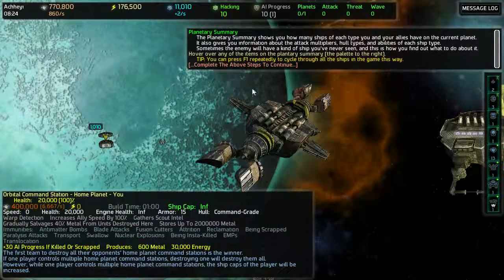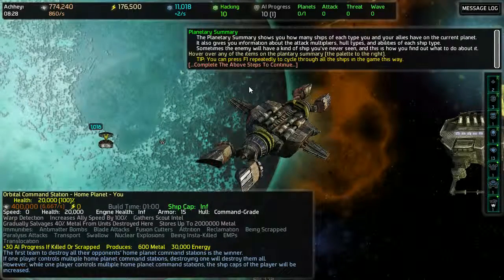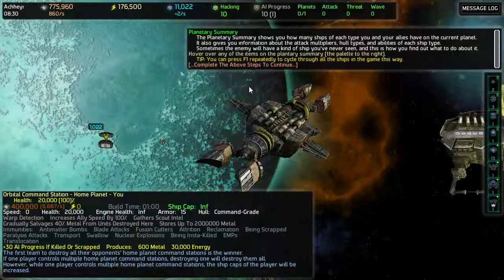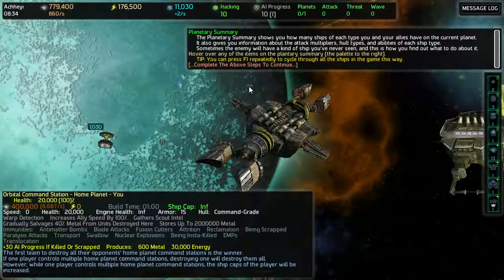The planetary summary shows how many ships of each type you and your allies have on the current planet. It also gives you information... I don't know. Let's get it away.